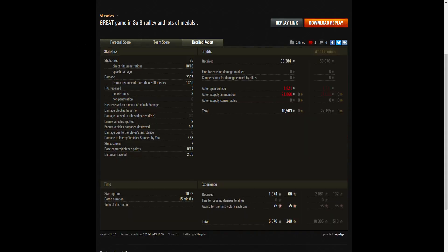Let's look at the detail report: 26 rounds fired — all 26 rounds in his magazine. He got 10 direct hits, 10 penetrations, 5 splash damage, and total damage of 2,335 hit points of which 1,340 were at more than 300 metres. He received 3 hits — all from the AT-2, all penetrations. He spotted 2 enemy vehicles, damaged 9, killed 8, and did stun assistance damage of 483 hit points off 7 stuns. He also got 17 cap defence points when hitting enemies as they were capping.